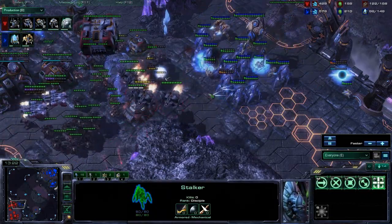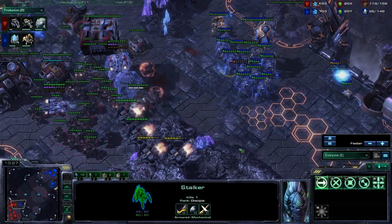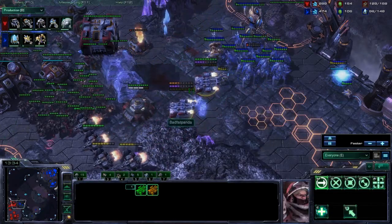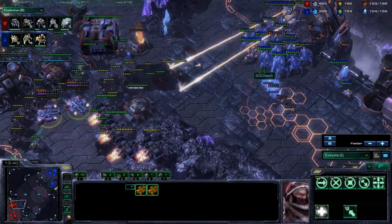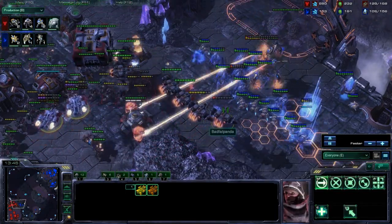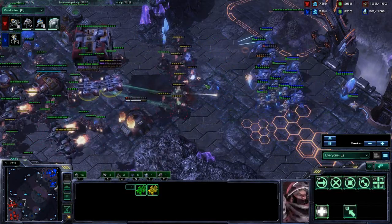If you guys play Protoss, seriously, just go grab Squirtle's replays from IPL4 - it's amazing. The build is really refined. He gets his Sentry count up really early so he gets a lot of energy on his Sentries for the push. Then he just gets three Colossi with Extended Thermal Lance, Blink, and 2-2, and just rolls you. He can expo behind it, but it's really not even necessary.